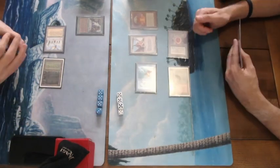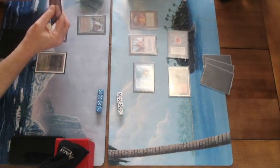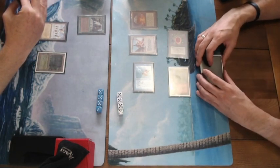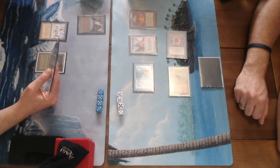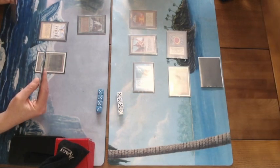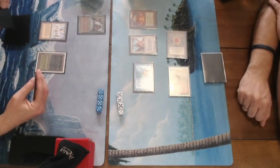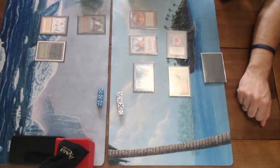He attacks first, then decides to play a Serra Angel — really wanting to win the tempo game. Playing a counter burn deck can go extremely quick, and he only needs to put in a couple points of damage with creatures because he has Psionic Blasts, Lightning Bolts, and Chain Lightning, so direct damage can do the rest. The Eureka player thinks hard because of his Sylvan Library — he can look at the top three cards and pay four life per extra draw. He draws an extra card, going to 14.